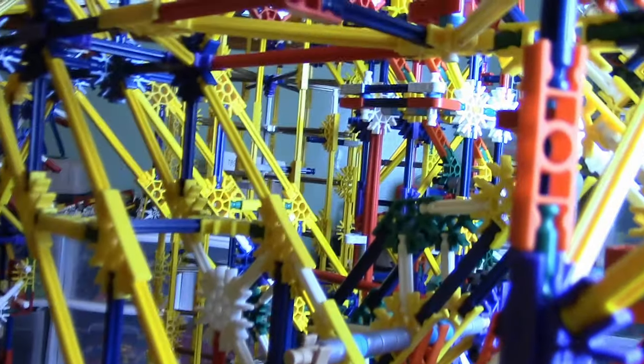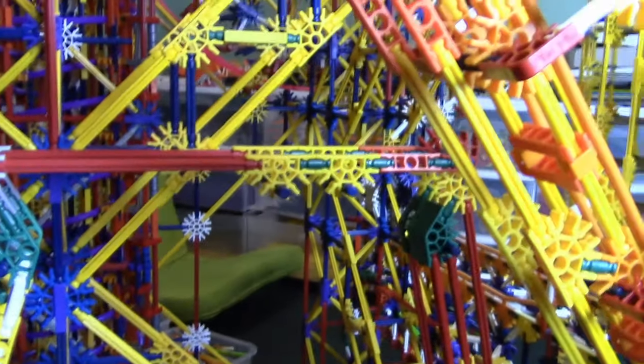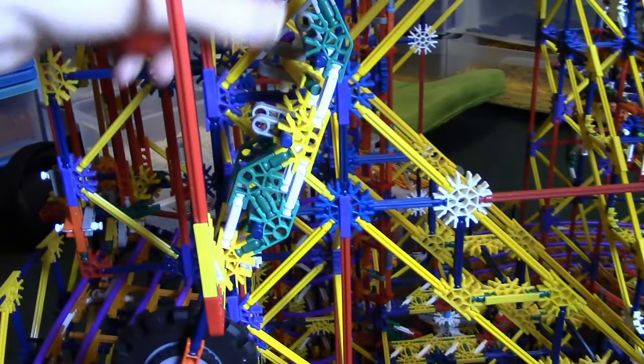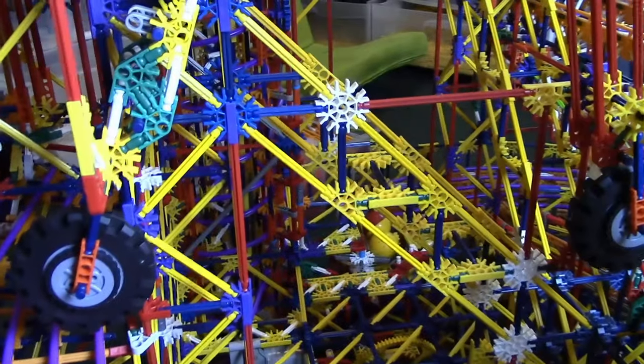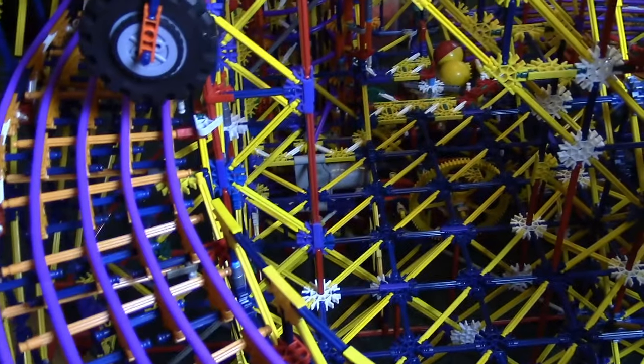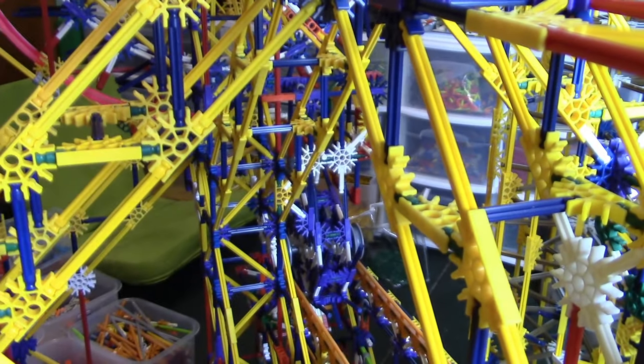That element comes out about right there and will have a path going straight back through the middle. Right now it kind of raises up in order to come out, but I might change that and make it come straight out the back. To do that I'll just move this arm over so it can come straight out onto this part - that way I won't have to do any extra tracks. That's a better idea, so I'll get that track started through here and I'll be back.